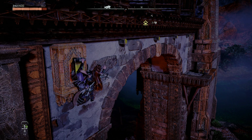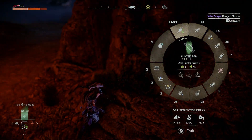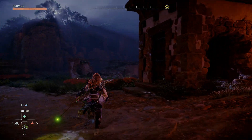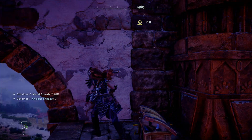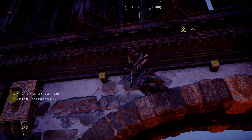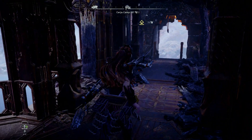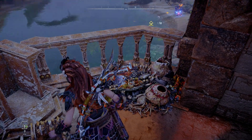I spot a chest below — can't miss that opportunity! I take a leap down to grab it but Aloy shouts 'felt a jolt in my bones.' I have to run all the way back around again. I realize it's the square button to drop — got it. Further up I find what might be the cache but it's just a bag of bones. I must need to go higher.